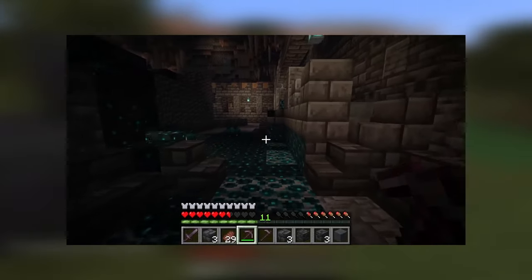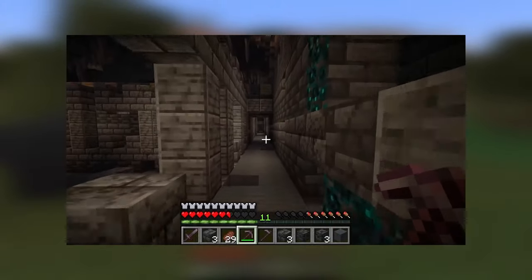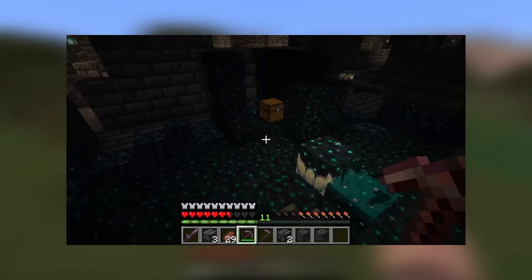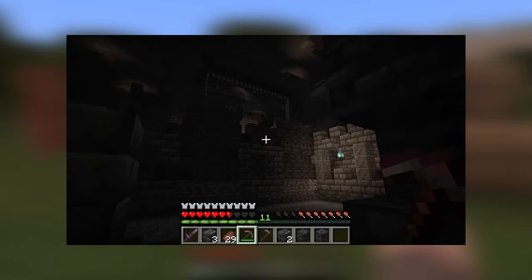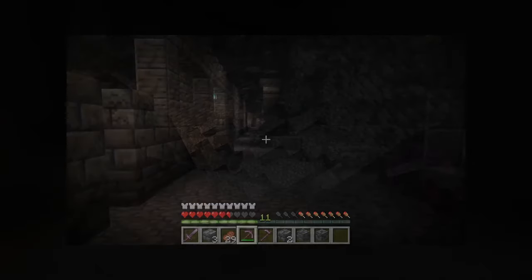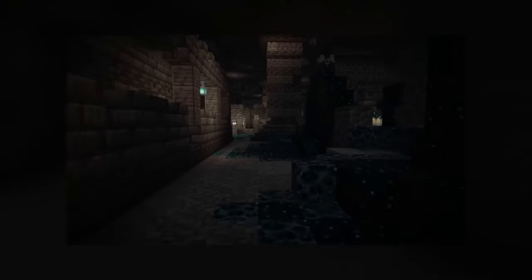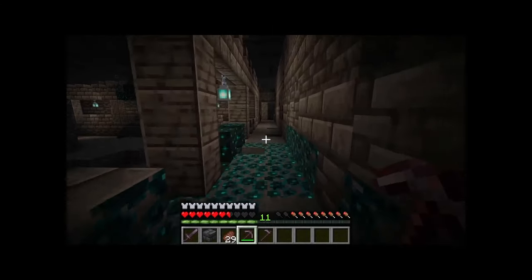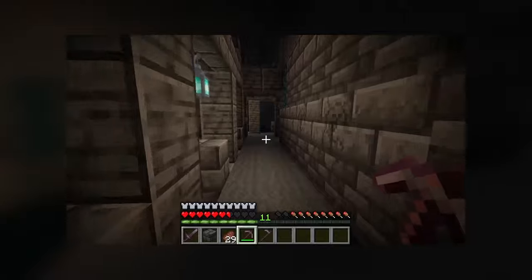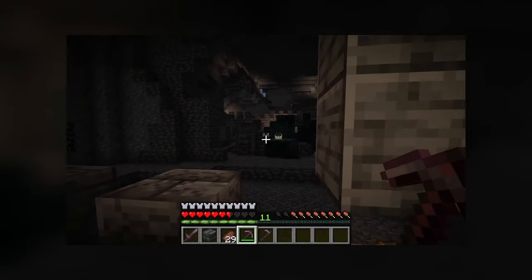I absolutely love what the mod has included so far. It was super cool to see all the new frogs, tadpoles, and fireflies in the swamps. I really like the look of the new blocks included as well, such as the mangrove tree blocks and the mud and mud bricks — definitely going to make for some very cool builds. The sculk blocks are also looking great so far, and I really can't wait to see all of their features fleshed out.